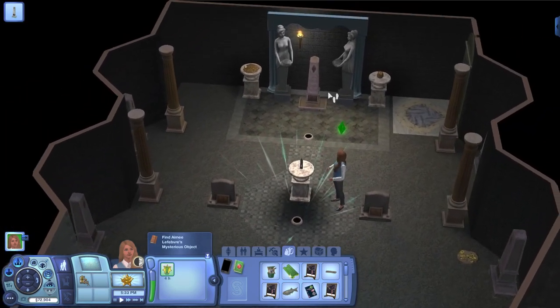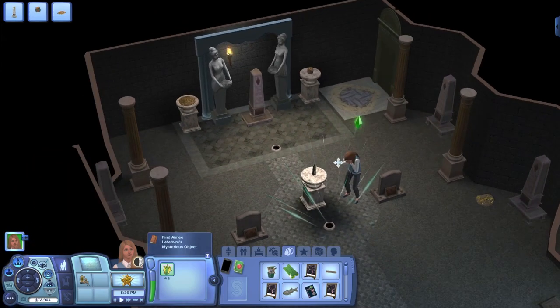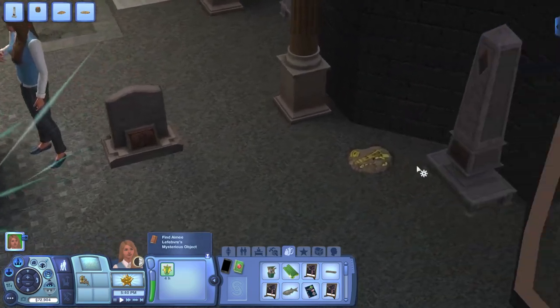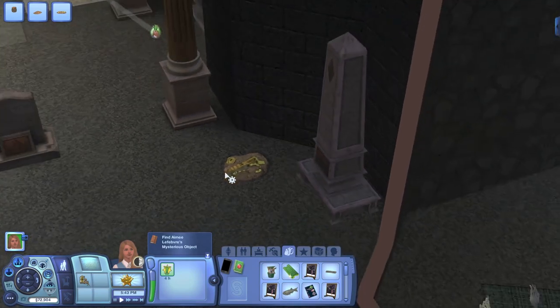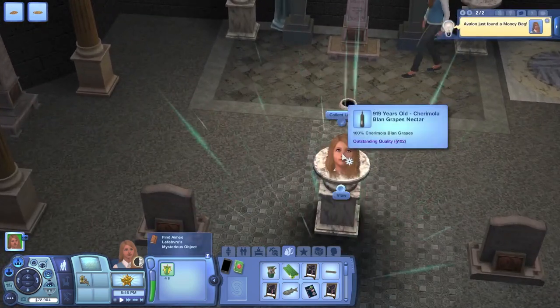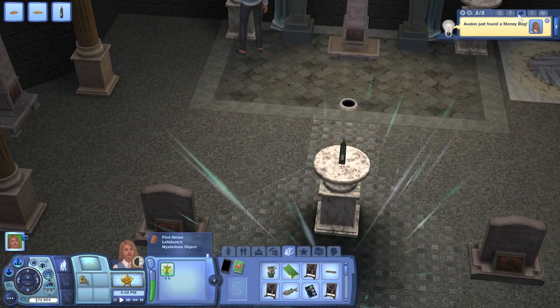We'll do that one just in case, although I don't think it's going to do anything. Then I'm just going to have her collect that loot. What is that? That's not gold — interesting. And then, nice — a bottle of nectar. Was that 919? Wow, 919 years old. We're going to grab that.